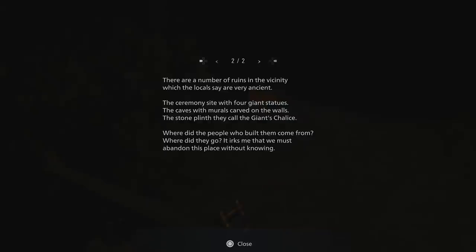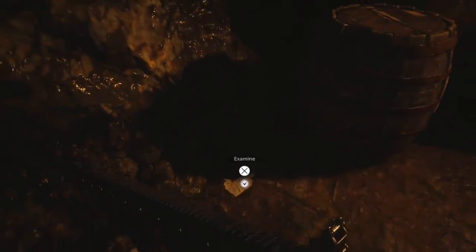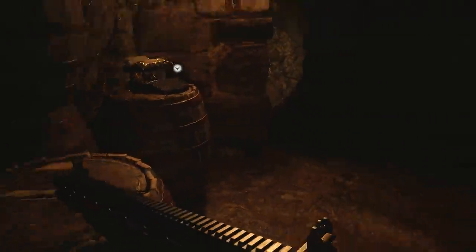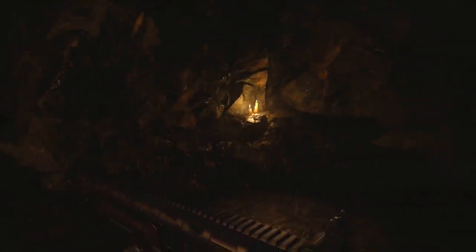'There are a number of ruins in the vicinity which the locals say are very ancient - ceremony sites with four giant statues, caves with murals carved on the walls, and the stone plinth they call the Giant's Chalice. Where did the people who built them come from? Where did they go?' So this is somebody who travelled through before and fought a great battle here, then abandoned the place - maybe when the lycans moved in and before the lords arrived.